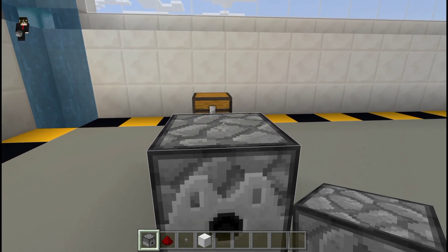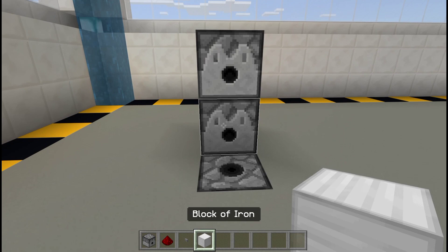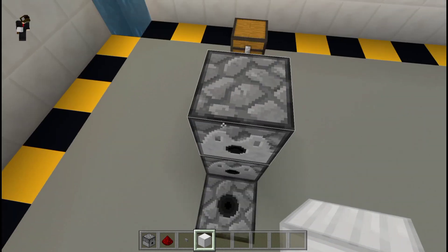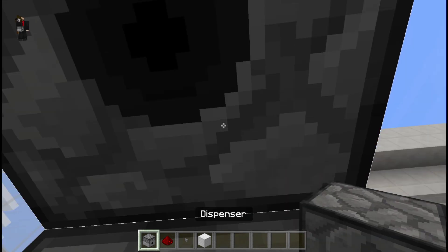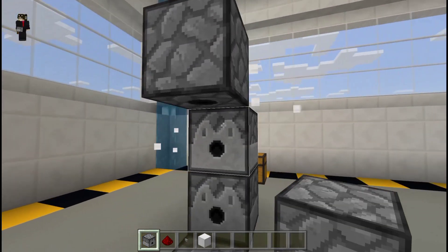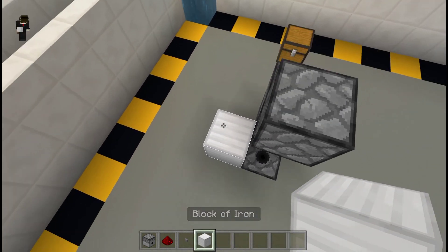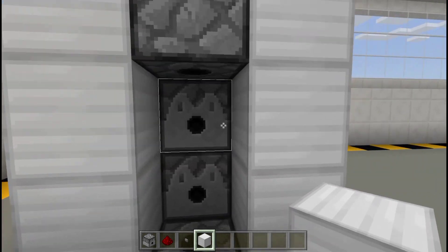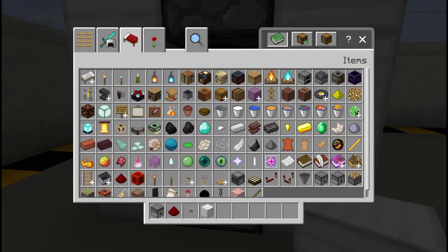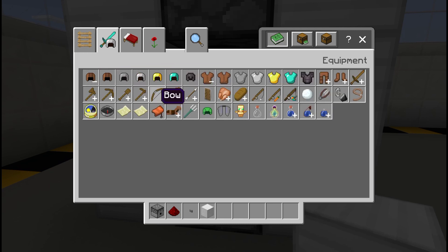Place a dispenser right here, making sure it faces on top, just like that. Next, place a temporary block on top, then a dispenser facing downward. You should now have this kind of setup. Then place blocks here to complete the structure.